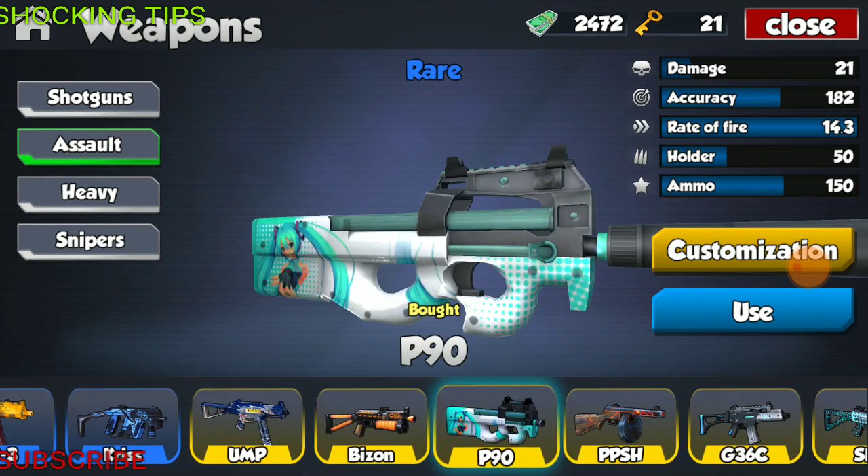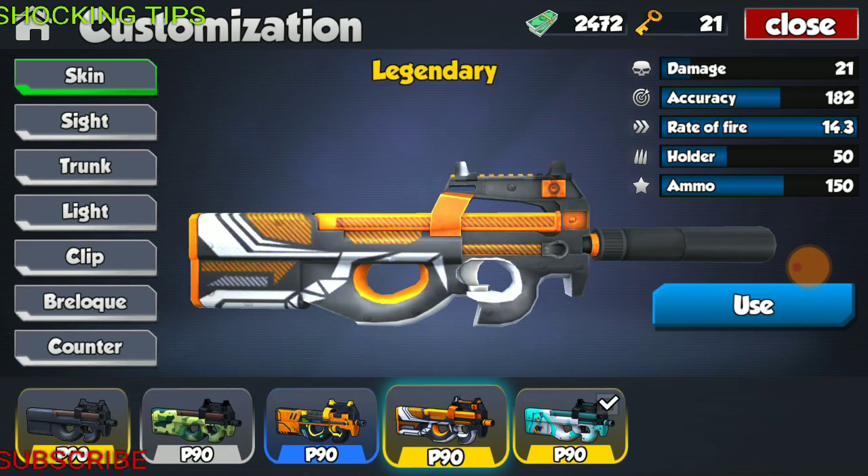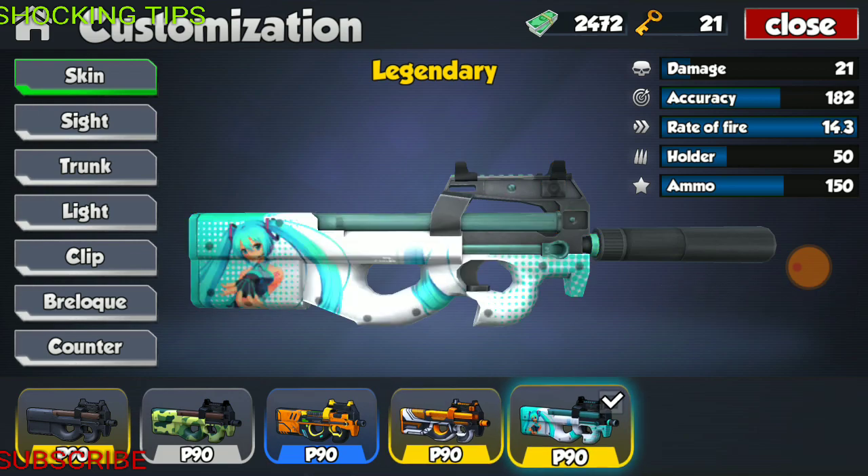Moving on to the P90. The P90, fully modified, has the specs of 21 damage, accuracy of 182, fire rate of 14.3, holder of 50 rounds, and total ammo of 150 — really low damage, but a really nice fire rate and a big holder. This weapon has four skins: a camo, an orange number one, orange number two, and an aqua/light blue and white.